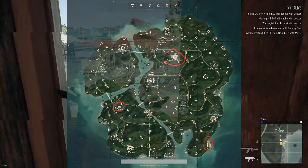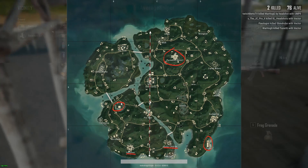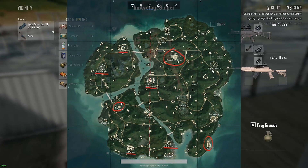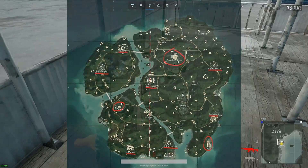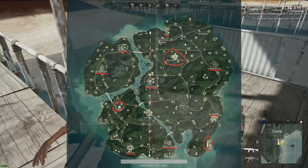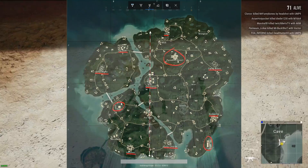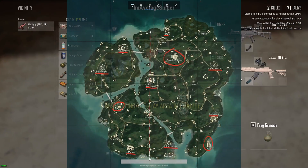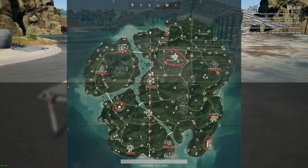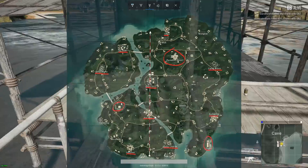Then we have all these little small areas like Sam He, Camp Charlie - pretty much all the boot camps. You're going to find good loot there. It's not going to be as good as the Ruins, Paradise Resort, or Docks, but it could be. Sometimes you just get lucky with the RNG and find really good stuff. All those places can be hot spots depending on where the plane flies. So if you want to get into a fight and the plane's flying on the path right here, maybe go to Sami or Camp Charlie or Pai Nan - you'll find some good loot and a fight.